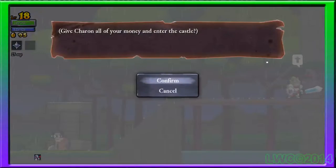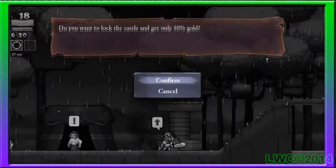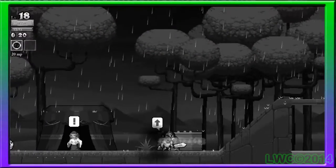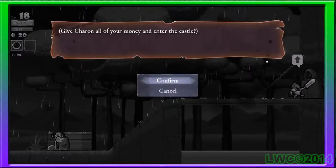Every time you enter the dungeon, you'll have to pay death all your money in order to pass through, and the dungeons randomize. You can prevent the randomization by talking to the architect, who will lock down the dungeon at the cost of all the loot you find being only 50%. Which sounds unbeneficial, but this feature lets you try and grab treasure chests you missed or might not have been able to collect with your previous characters.